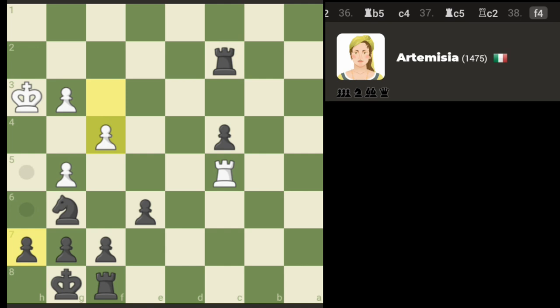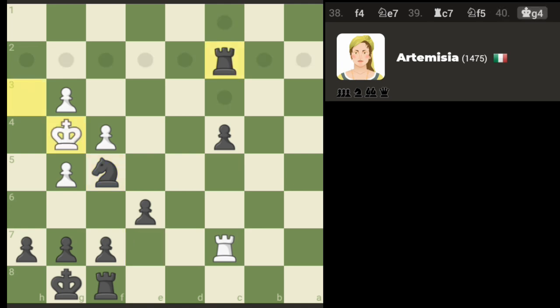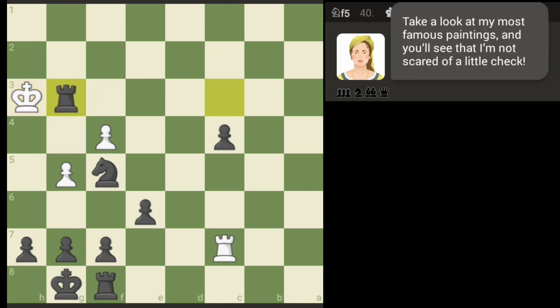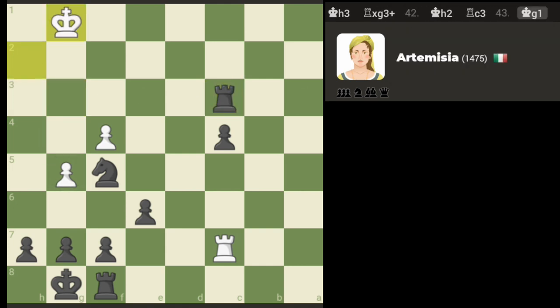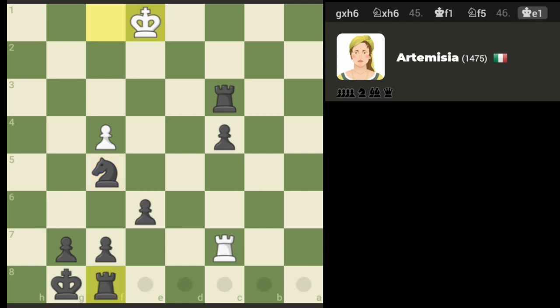We do have to guard against the back row checkmate — that's about the only thing we need to worry about. So far so good. I'm gonna play this back, I gotta protect my back row because the engine — this engine may be 1475 but I'm pretty sure it's gonna find a way to get a checkmate on the back row if I leave that open. Don't let that 1475 rating fool you.